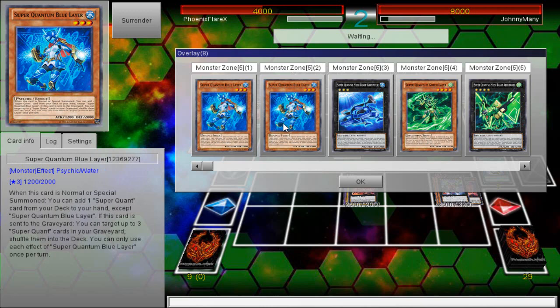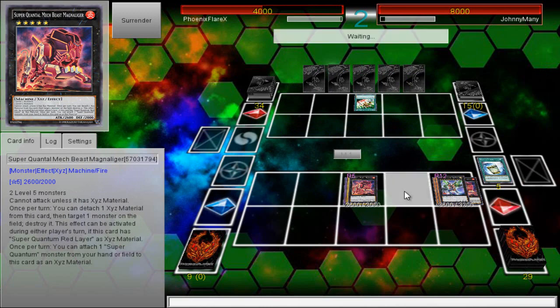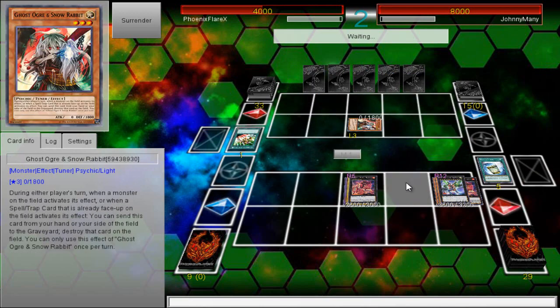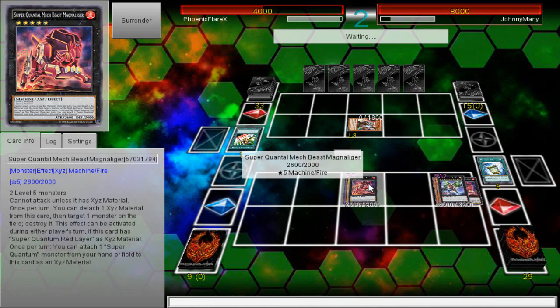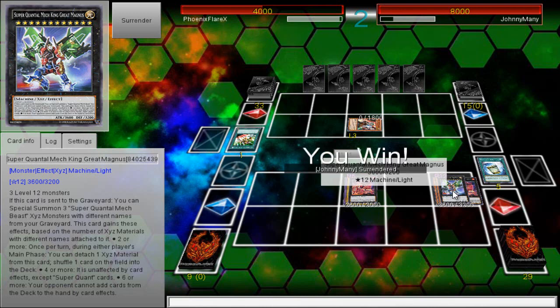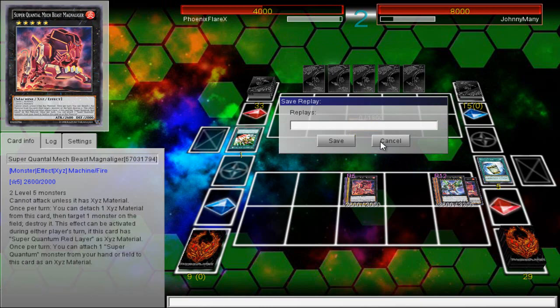Oh my god, am I playing a mirror? If I'm playing a mirror, this is going to be good and bad. He's Ghost Ogreing. The mirror is the only matchup you don't want to make Magnus against, because Magnus is unaffected by everything except Super Quant cards. So in the mirror match, if you make Magnus, they can out it with any of their guys. Basically, if you summon it, you're attempting to Towers your opponent. This video is kind of short, so I'm going to go back in to pull this off again, because it's strangely consistent in this particular build.